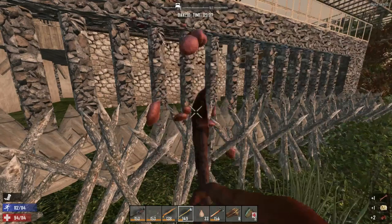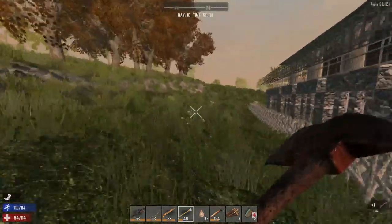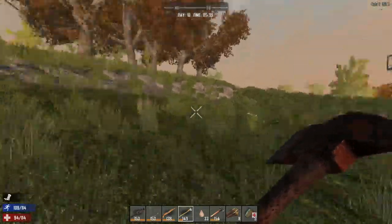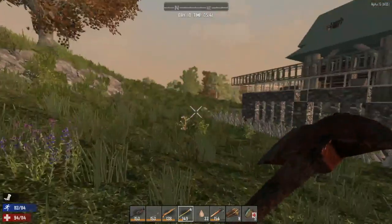So the other thing I wanted to build today was the bike. What do we need for it? We need some iron. Do we have the wrench? We do. So let's dump all the stuff and meet you in town.